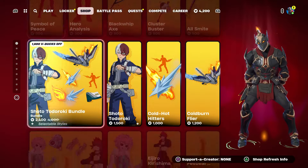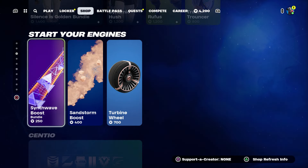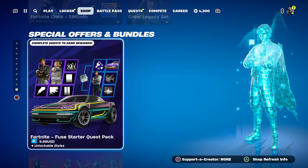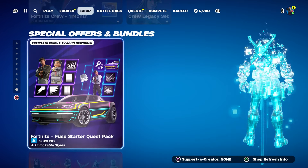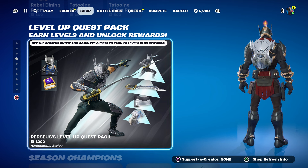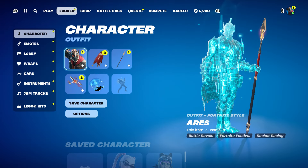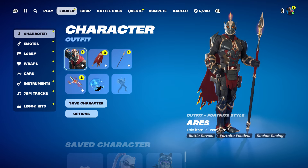Before I start the video, I'm also going to be giving out some skins from the item shop. If anybody wants a skin, make sure to leave a like, subscribe, turn on notifications, and share the video. It doesn't matter what skin — it could be a Lego skin, a bundle skin, any skin. All you have to do is like the video, subscribe, turn on notifications, watch the whole video, and put your name in the comment section below so I know who you are and can hook you up.